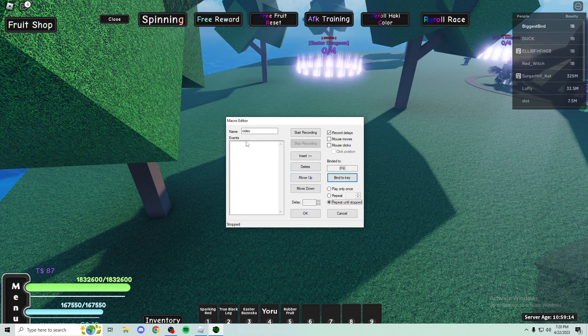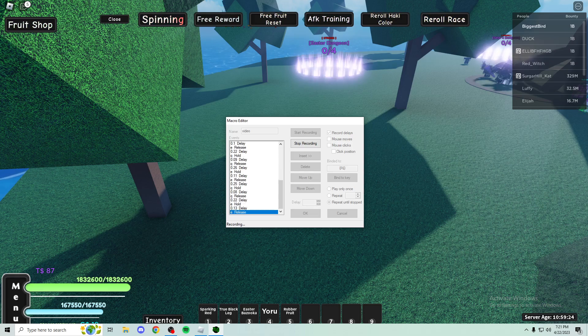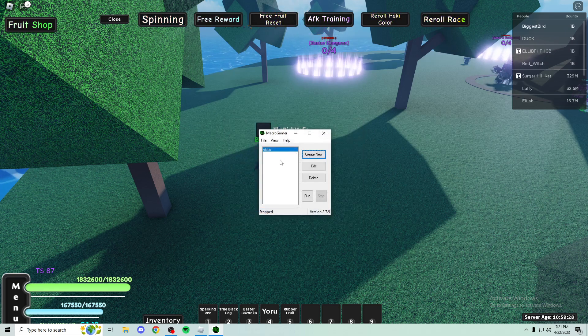Then you'll have the events panel. I want to do Q and E — so I'm adding Q and E multiple times, see how I'm doing that, and then stop. Press OK, and now for the macro you just created, you can select it and press Run.